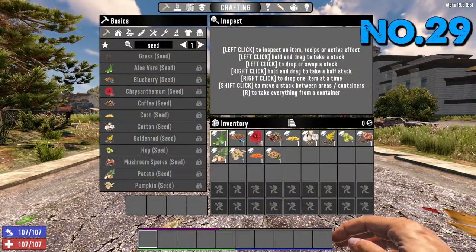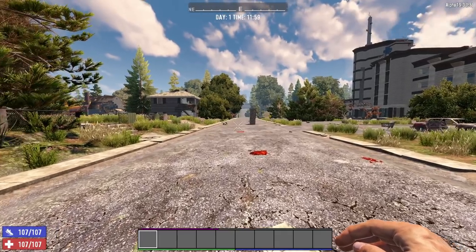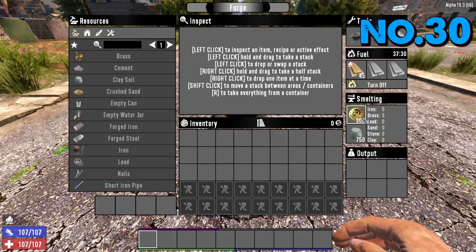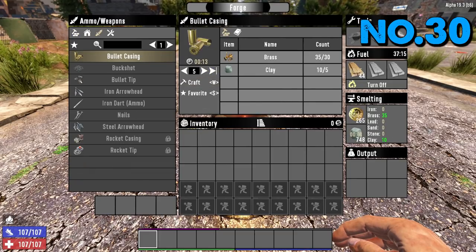Tip number 29: you can find all of the seeds for all of the food on the map — you don't need to put points into them. Tip number 30 is the forge. You can actually burn dukes into your forge and it gives you brass very quickly and cheaply. Go and do missions, grab a load of money, stick it in the forge, and use the dukes to make brass to make bullet casings — it's basically an unlimited supply of bullet casings.